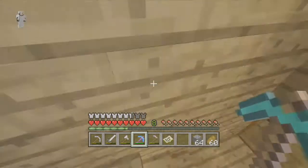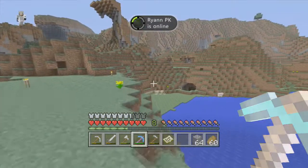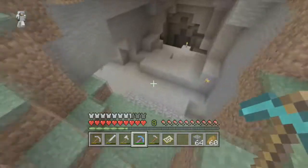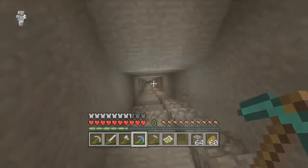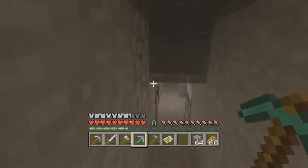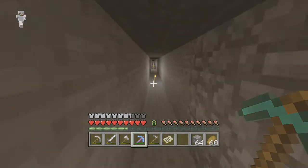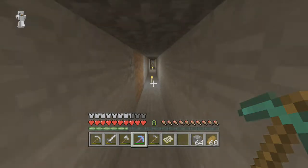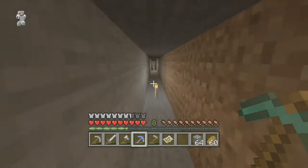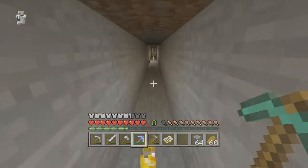I'm going to go pick up the diamonds right now. I wasn't expecting a good enchantment — I was expecting maybe just Efficiency or Unbreaking. I wasn't expecting Fortune, especially because that's a rare enchantment, rarer than the others. I'm pretty sure Silk Touch is the hardest to get. There are seven more diamonds in the strip mine. I'm not sure how many diamonds we get with Fortune — it's like a 50/50 chance, sometimes you get one, sometimes you get a couple.